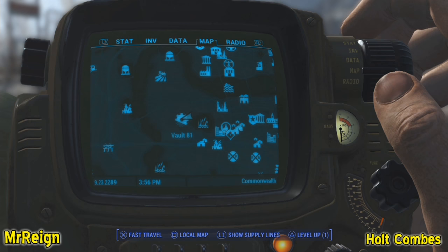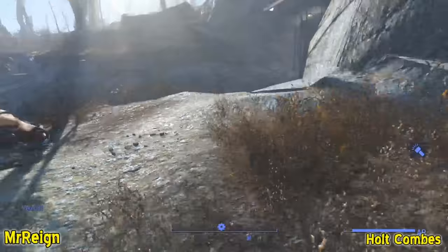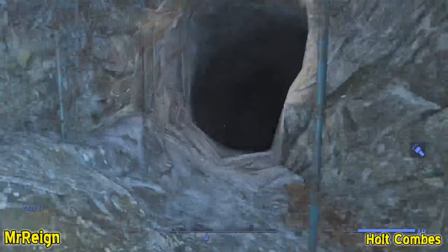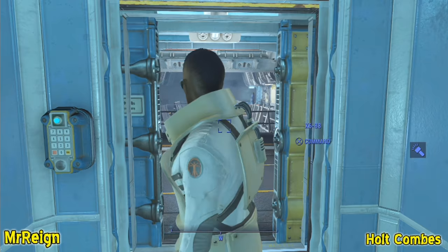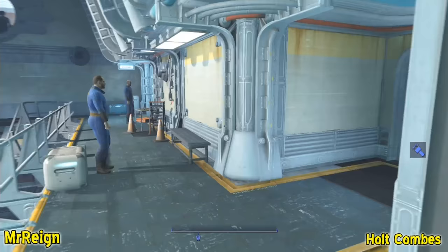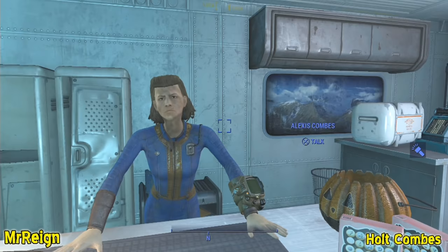Now we're getting to the slightly more complicated ones. This is Holt Combs — he is the husband of Alexis Combs, who works as a vendor inside Vault 81. Head over there and have a chat with her. The whole idea is to get Alexis to leave Holt because he's sleeping around with a girl called Tina DeLuca. You'll need good charisma to get through this, so come prepared.